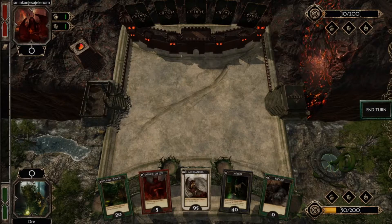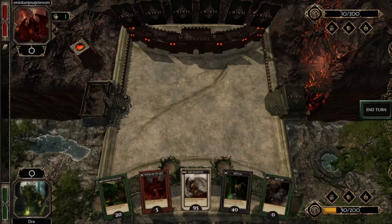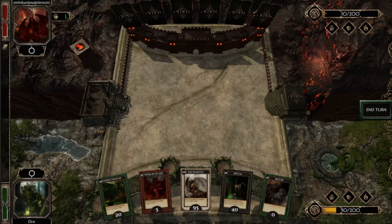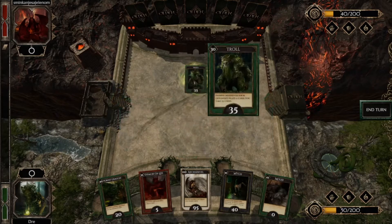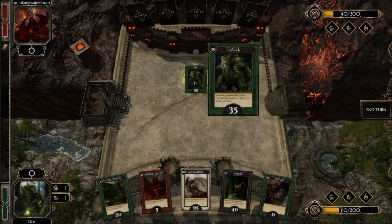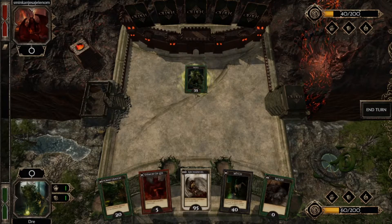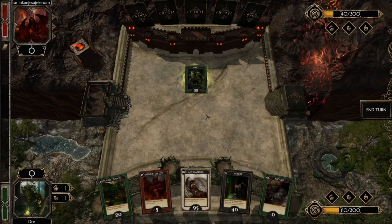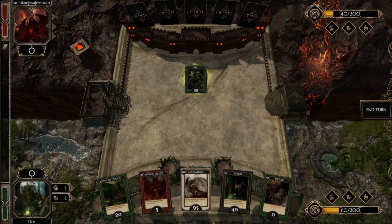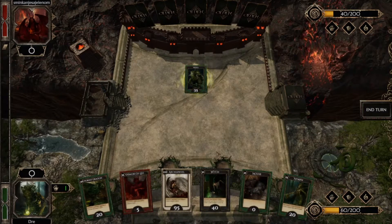Our opponent plays first. As you can see she has one draw token and one action token. She used her token to play a Troll card. The Troll card says whenever your opponent plays a card, you take 15 coins. It's not a dangerous card since it only has 35 value points, but it is a good coin generator so I can't ignore it for too long.